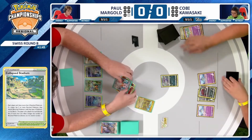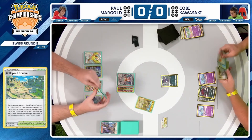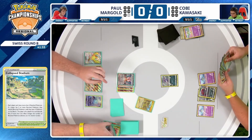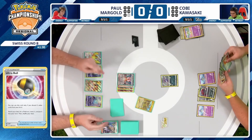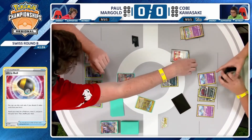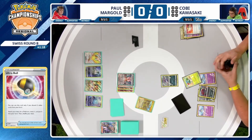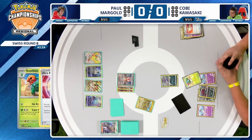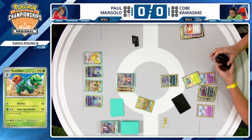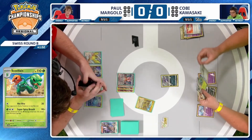Another choice for Kobe — do you try to go for a Scovillain play? You do have information that Scovillain is at the bottom of your deck. He has Ultra Ball in hand and Zinnia's Resolve — that's a way he could get rid of the Scovillain this turn: Ultra Ball to go get it, then Zinnia's Resolve to discard it and draw more cards. Kobe will probably play it slow here. He's going to want to get the Scovillain in the discard pile, get another Curlia in play — one is in the prize cards. He's got a couple ways to do that with Super Rod and Clara.